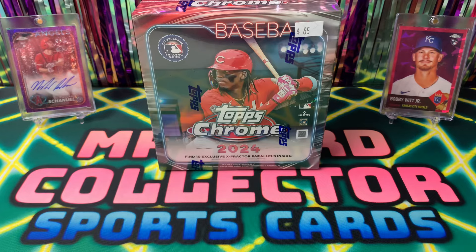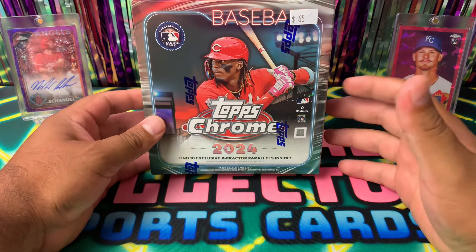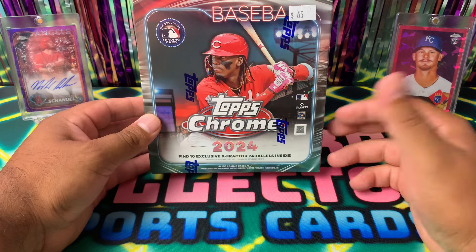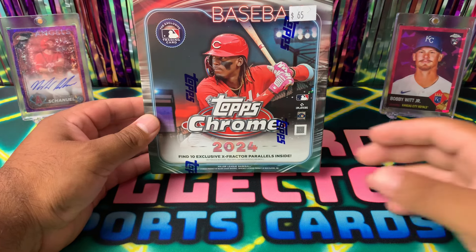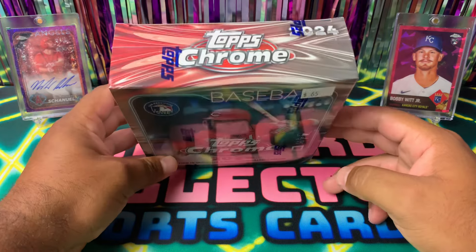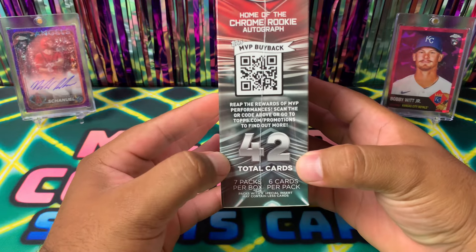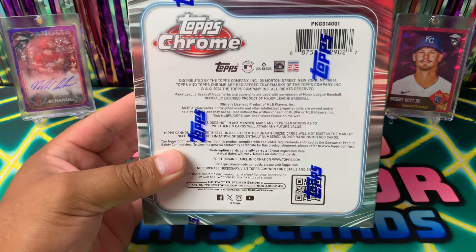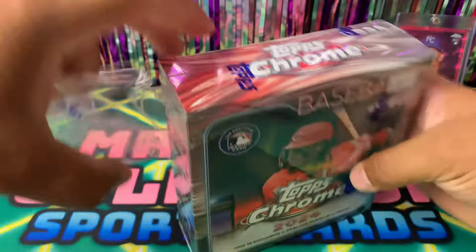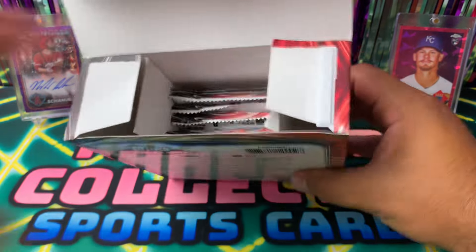Welcome back! Today we're opening one 2024 Topps Chrome Monster Box. I picked this up at my local card shop for $65, which is pretty much what you can expect at Walmart and Target. These monster boxes come with 10 exclusive x-factor parallels. One change from last year: mega boxes came with 10 packs, but this year you get seven packs, six cards per pack — only 42 cards total. We're looking for the MVP buybacks. Let us know in the comments if you're going to pick any up!